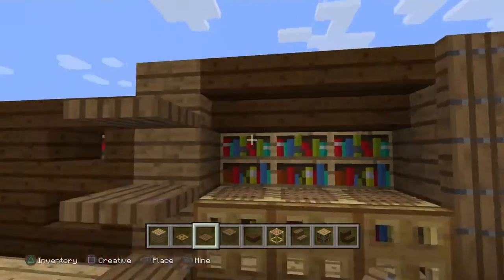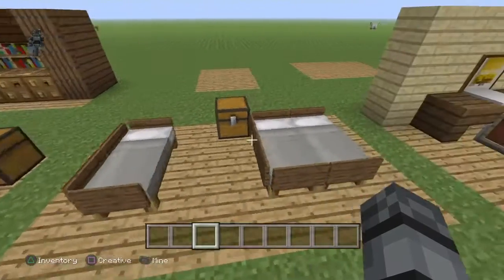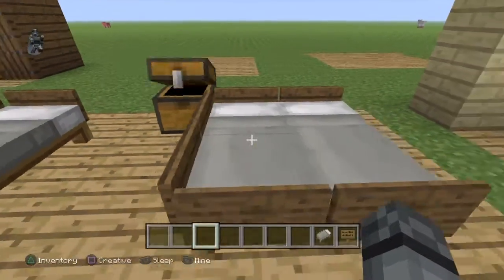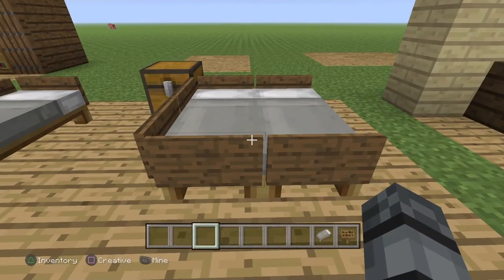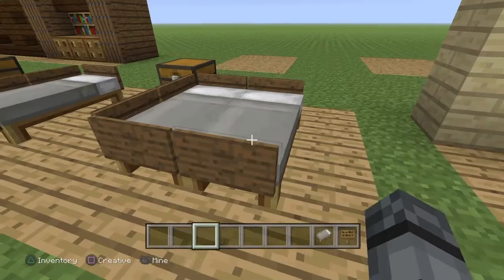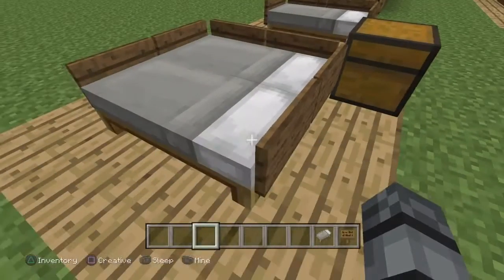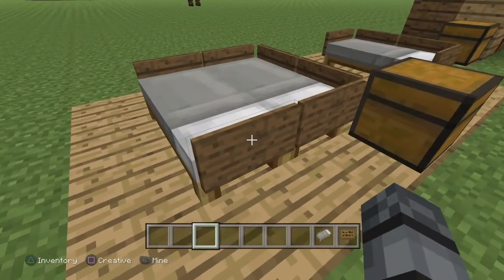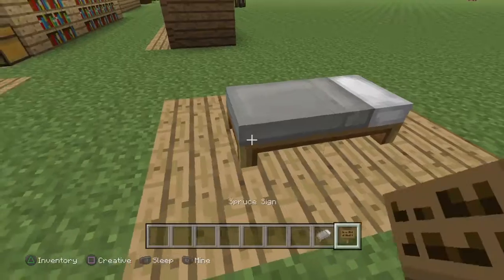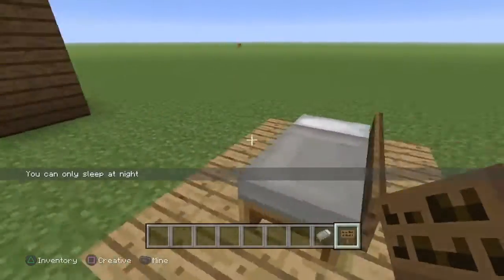Tip seven I kind of added just because I thought it'd be fun — it's beds with signs placed around the sides. It just makes your bed look a little bit cooler and fills up space. It's really basic, there's almost no explanation needed: it's just a bed with signs. Place a bed and then add your signs around it — really simple.